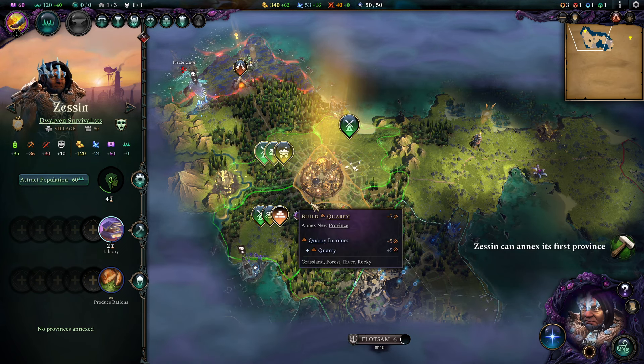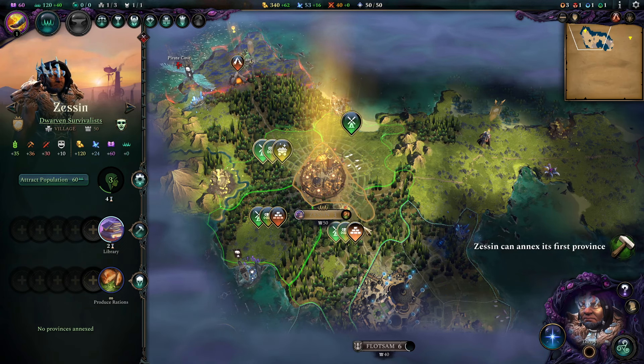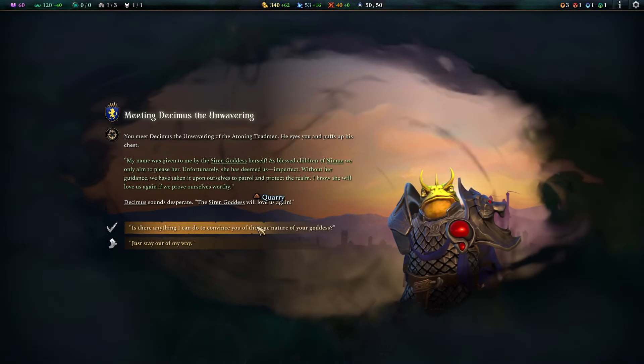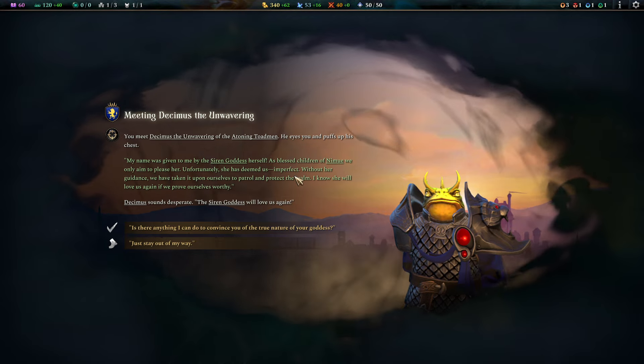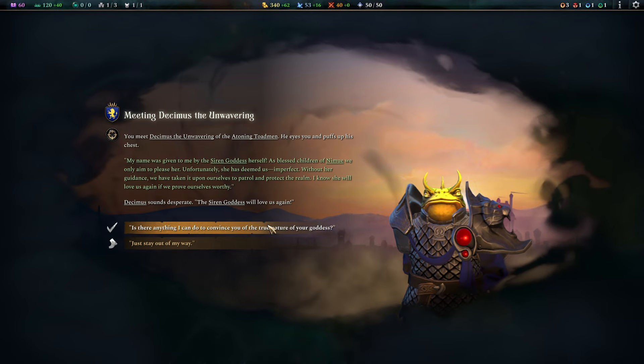My library is well underway and I'm going to go for a Quarry. None of these provinces is interesting right now. Decimus the Unwavering — the Siren Goddess will love us, as blessed children of Nimue, we only aim to please her. So these are the fanboys of the local Maritime Goddess, I see.